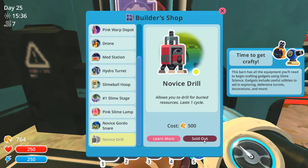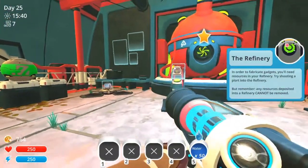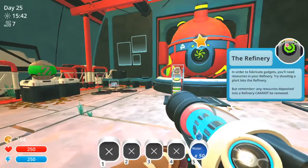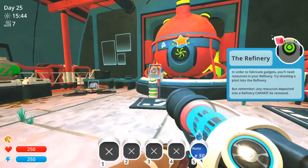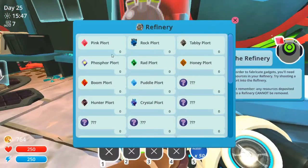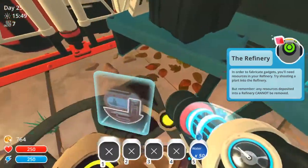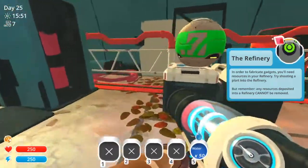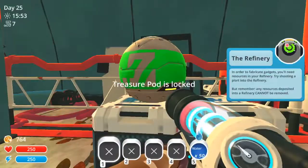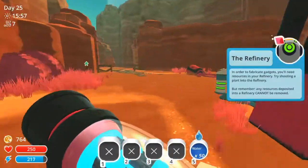Sold out — I guess I gotta make that one. Oh my goodness, there's the refinery! In order to fabricate a gadget you'll need resources in your refinery. Try shooting a plort into the refinery, but remember — any resources deposited into a refinery cannot be removed. Okay, we will go get the other area. It's locked — okay, let's go get the two oils we have.